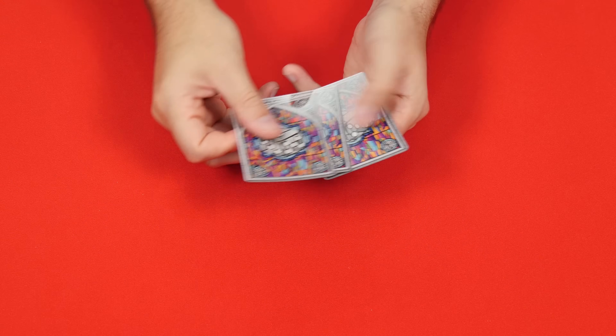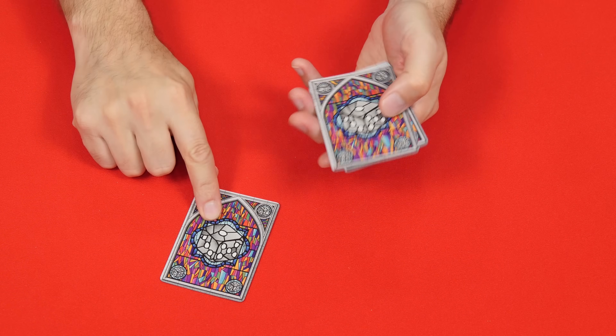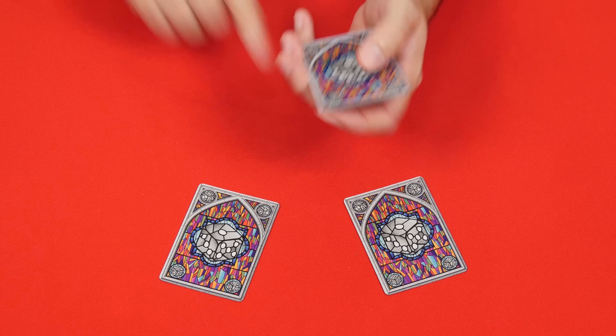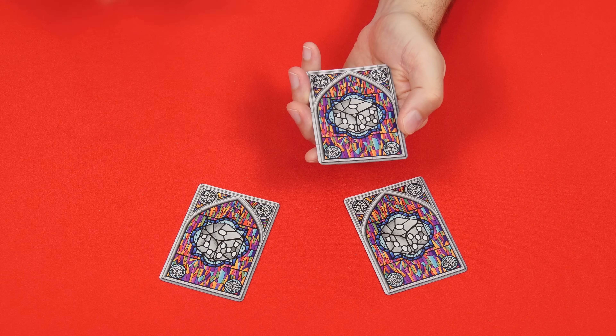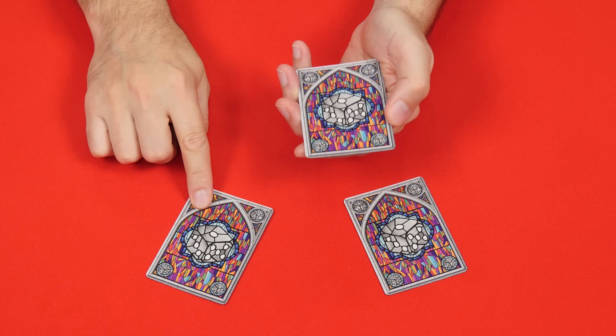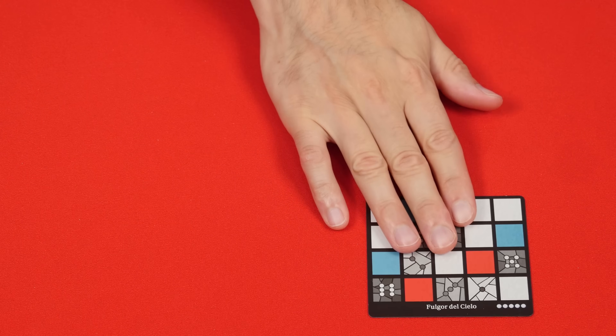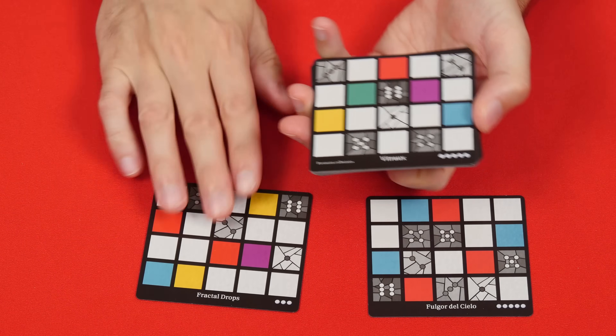To set up, shuffle these private objective cards with a gray die on the back and then deal one to each player. In this video we're going to set up a two-player game. You may always secretly look at your own private objective, but you must keep it hidden from the other players.